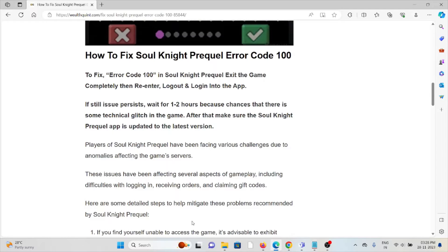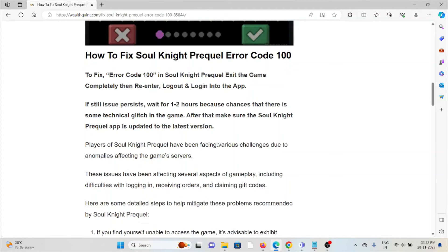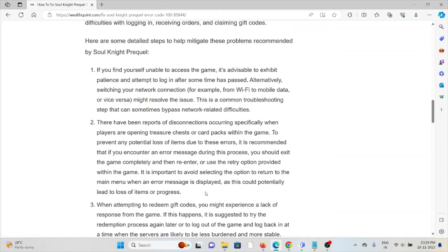To fix error code 100 in Soul Knight Prequel: exit the game completely and then re-enter. Log out and log back into the app. If the error still persists, wait for one or two hours, as there may be some technical glitches in the game. After that, make sure the Soul Knight Prequel app is updated to the latest version.